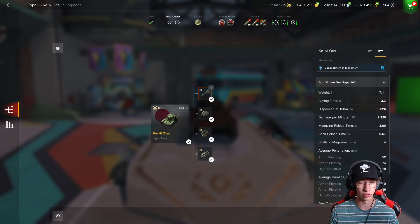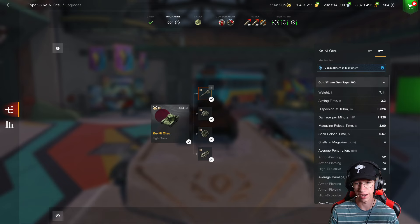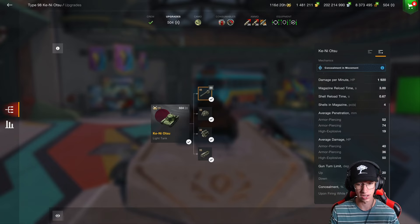Why this tank has so much DPM is all down to the fact it has four shells in its magazine that can pump out 160 damage in a super short amount of time. The shell reload time is 0.6 seconds, and then the entire clip reload is only three seconds. So when other tanks at tier three are shooting you every couple of seconds with just one shell, you're going to be able to get out four shells. The gun handling is also pretty decent.